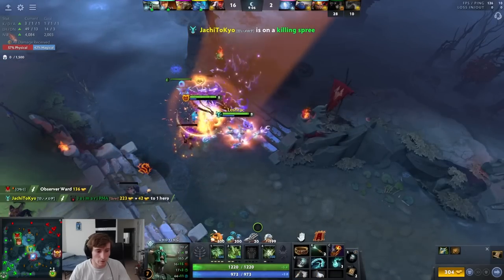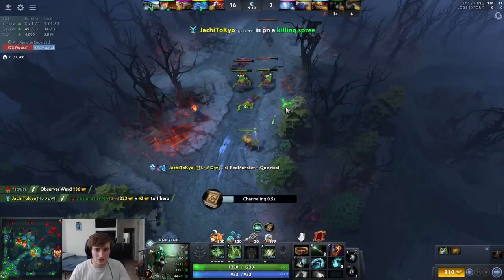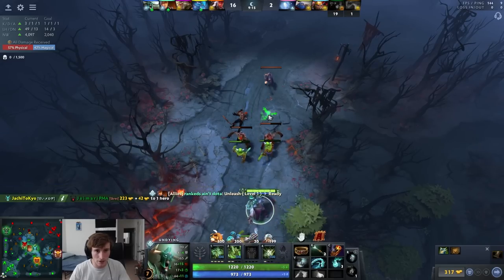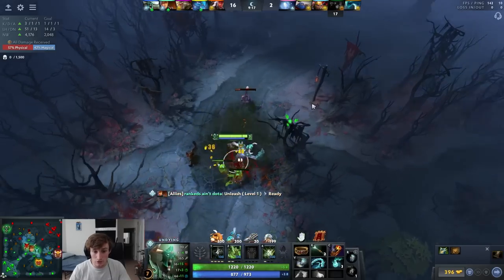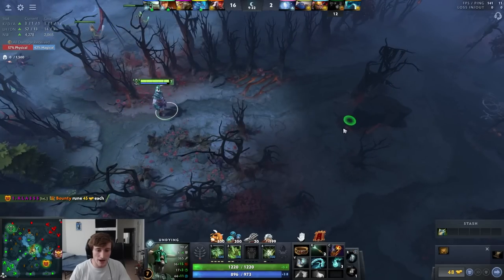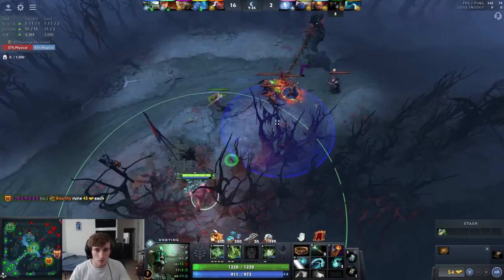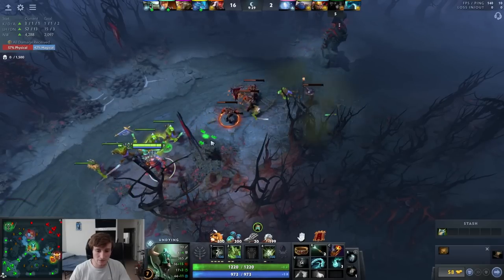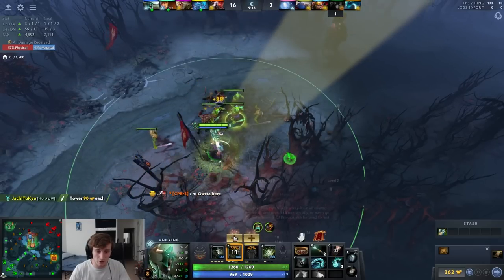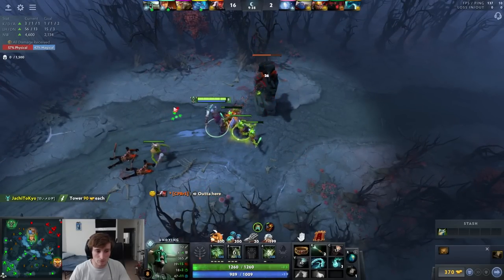That's a great play. The reason I like mana boots — I'll be maxing soul rip and buying a holy locket in this build. I first-picked my Lesh-track so I knew I'd have a Lesh, and when I have a hyper-core like Lesh-track that I can buff up with maxed holy locket and decay, it's just dirty. You'll see how dirty this build is when the time comes. I have to be a little bit afraid of ganks since I'm not that survivable yet while building up.